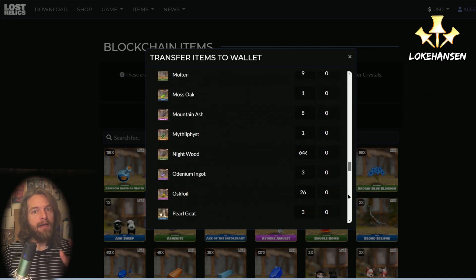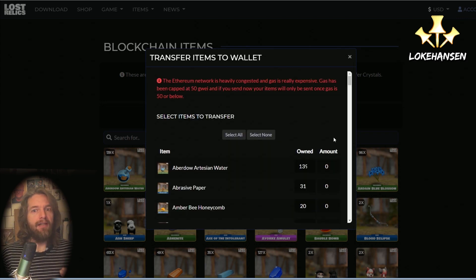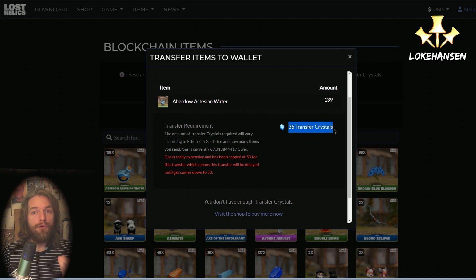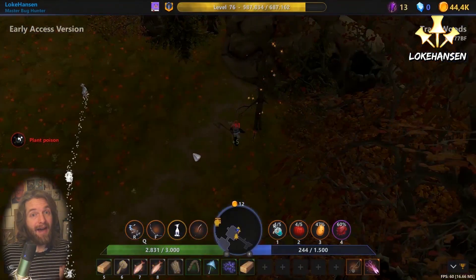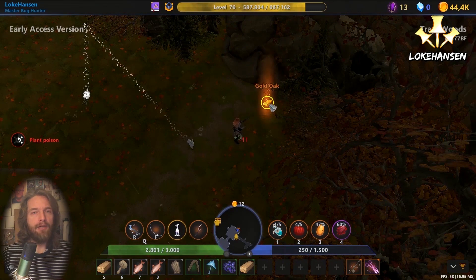Look at this — I'm moving one item out and it's costing me 36 transfer crystals. But interestingly, if I move more than a hundred of the same item out, the transfer fee is exactly the same 36 transfer crystals. This is because transferring on the Ethereum network is based on one asset, not the quantity. So transfer in bulk if you want to sell items out of the game.